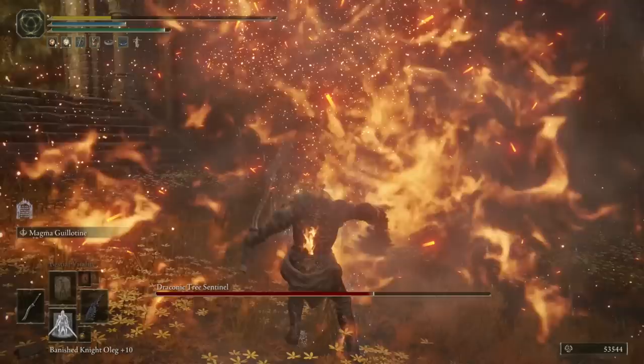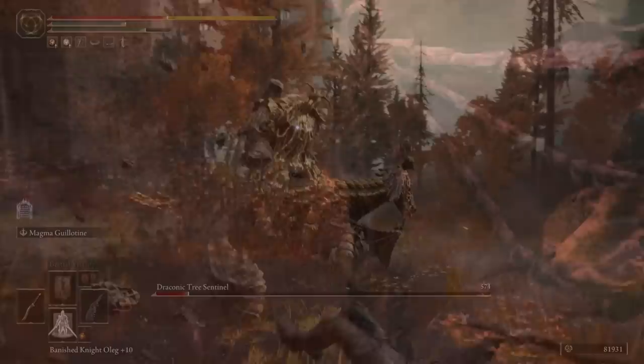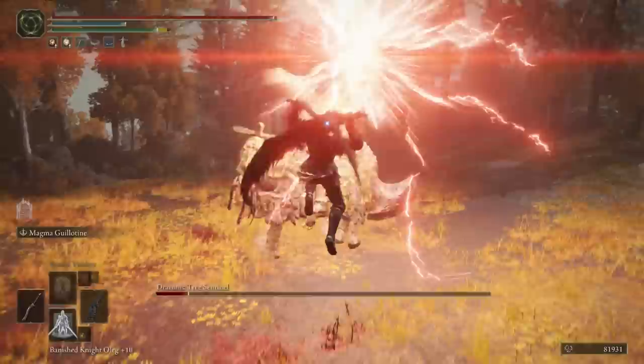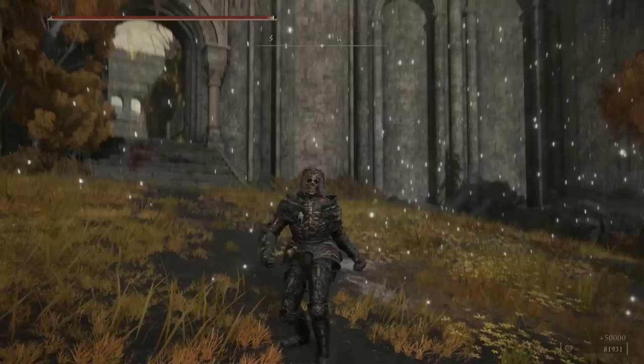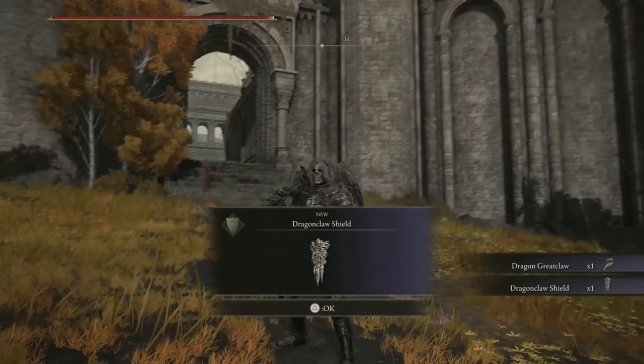Third attempt, I just lose focus and let him obliterate me with a fireball. But now, on the fourth attempt — I've got you now, you bastard. And now that I've learned his moveset and dodged that absolutely bullshit one-shot attack, we take him down no problem at all. GG. And you'll be rewarded with the Dragon Great Claw and the Dragon Claw Shield.